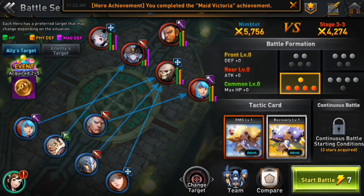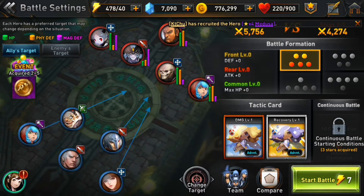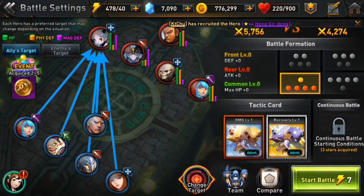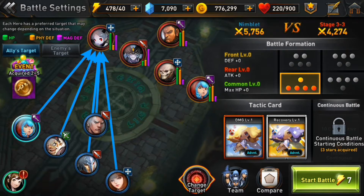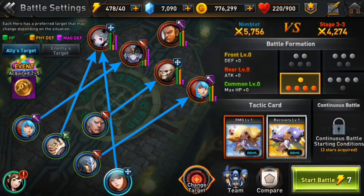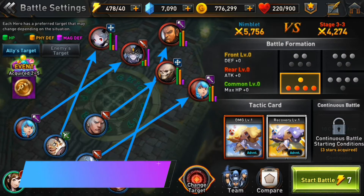This is the formation that I mean. We can choose between different battle formations here, as you guys can see — we're switching around between them now. And we can also choose which hero should attack which other hero. So we can go here to change target and actually click on, for example, this one over here instead. So now everyone attacks that one, and we can also target a specific opponent with an individual hero. So let's try this setup here and go into one more battle.